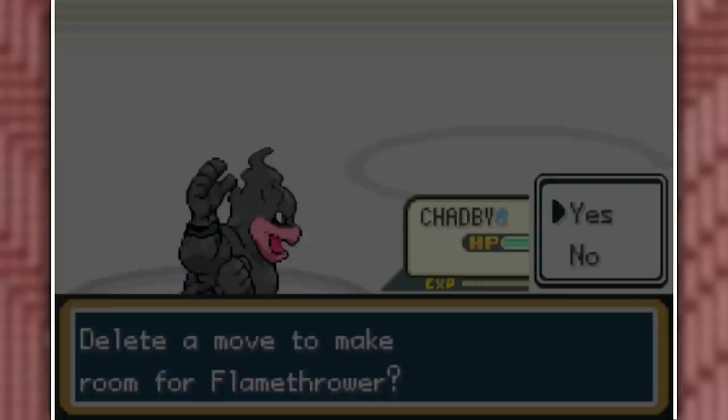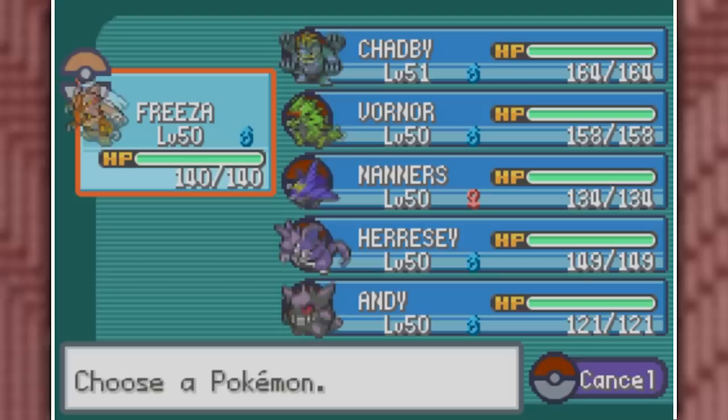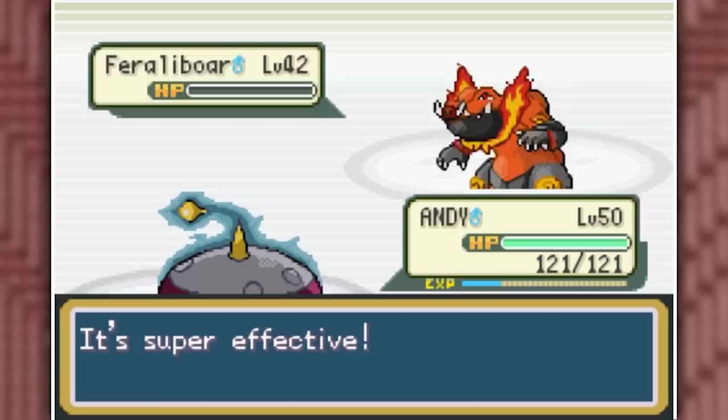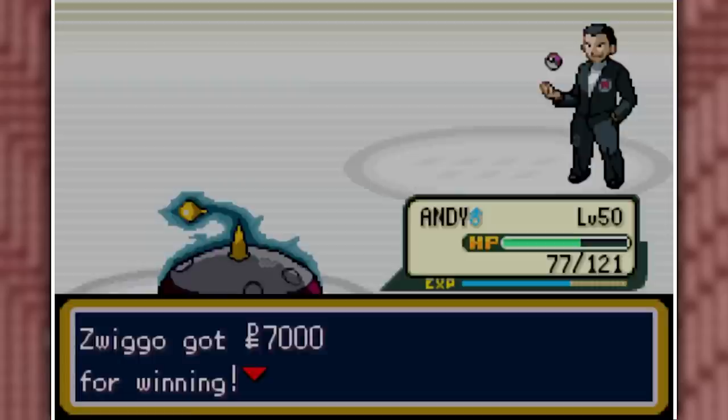We Brick Break it once because it's super effective and take it out. His Nidopolion comes out, so I swap into Frieza and Drain Punch it twice. Nidosharp only took one Blaze Kick, but then he has a Frelibore — a Water-Fire type. I go into Andy and he uses Earthquake, but luckily I have Levitate so that gets cancelled. I go for one Thunderbolt and it's down. He also has a Haxatar, so I Flash Cannon it twice to finish. Last Gym Badge acquired.